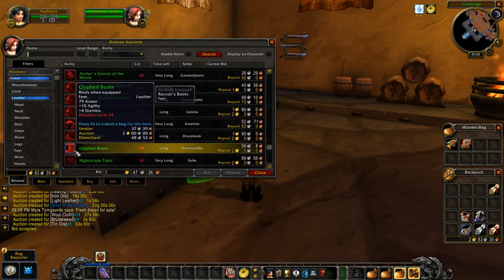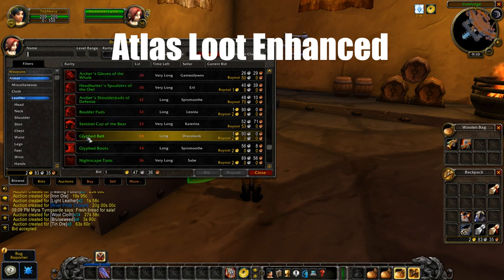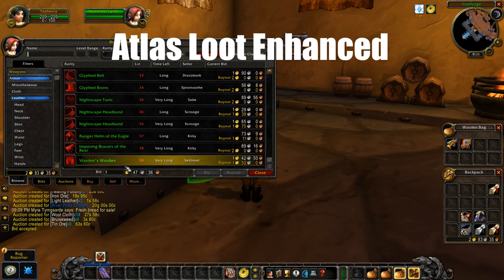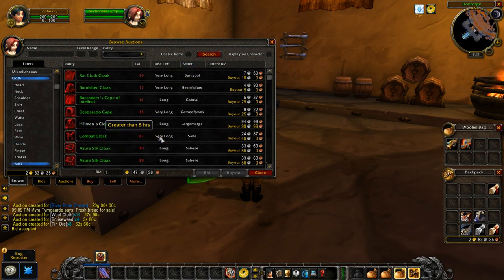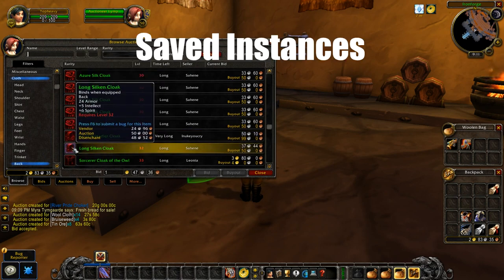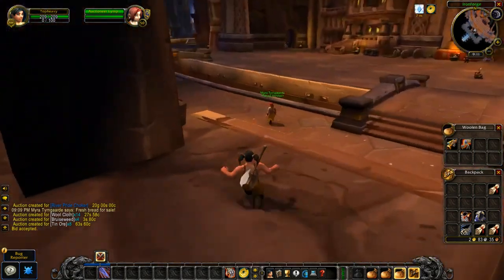Atlas is definitely going to be important for new players to understand where they're going and where they're at. Now we're going to have Atlas Loot Enhanced, which basically shows the possible loot from bosses. So if you need a certain set item, gear, or a piece you just don't have yet, you can see what bosses are capable of dropping with Atlas Loot Enhanced. Saved Instances tracks daily and weekly quests, tradeskill cooldowns, and many other useful things.